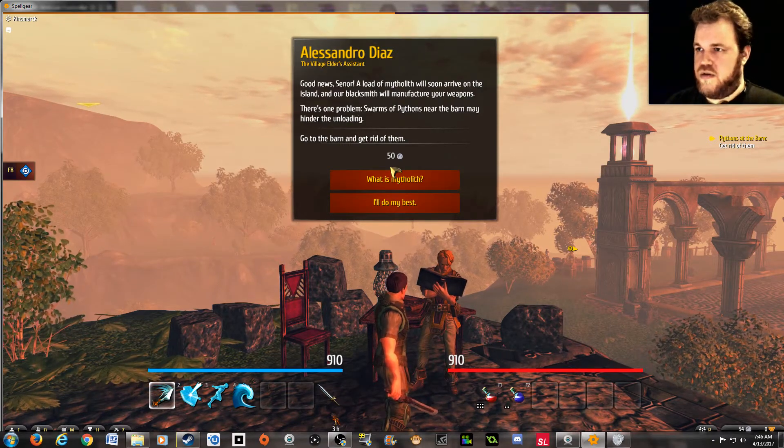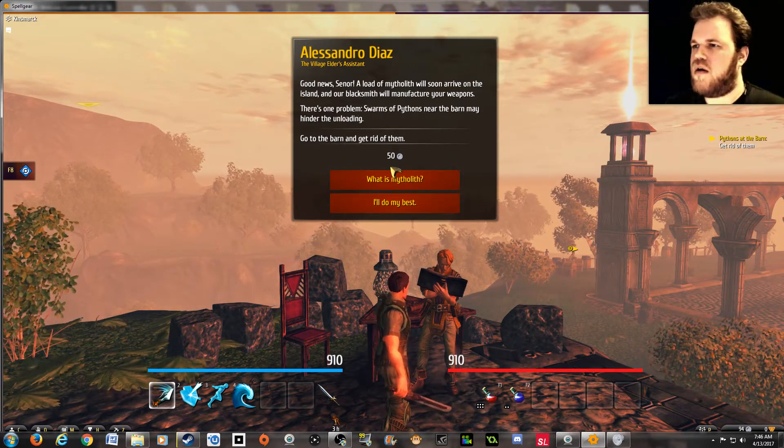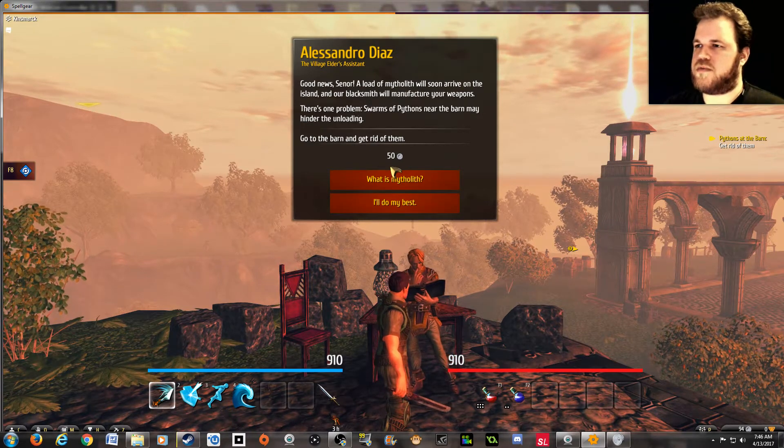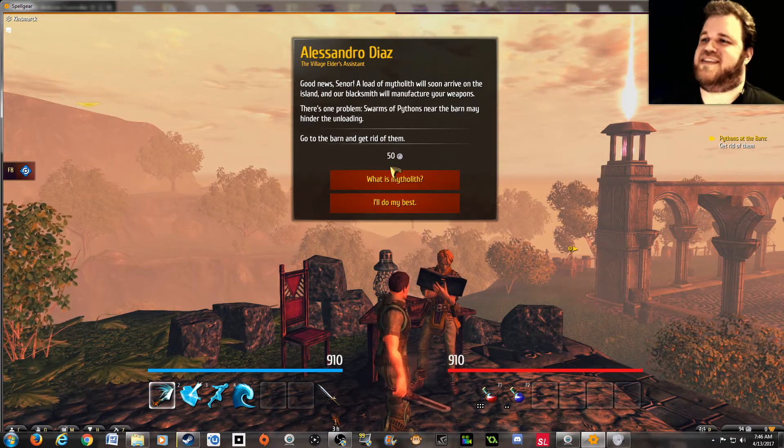Some of the actual aesthetic elements are competently put together, but it just seems like the rest of the actual gameplay is so generic and run-of-the-mill. Alessandra — good news, señor! A load of myolith will soon arrive on the island and a blacksmith will manufacture your weapons. There's one problem: swarms of pythons near the barn may hinder the delivery. Swarms of pythons?!